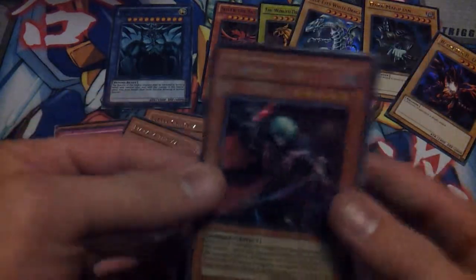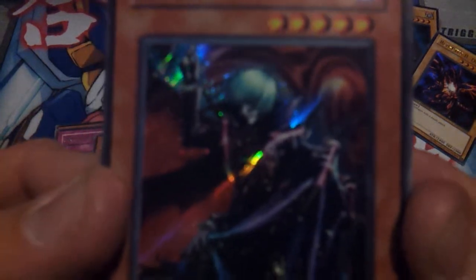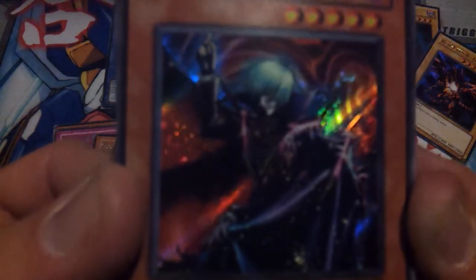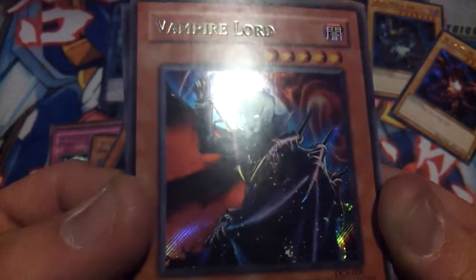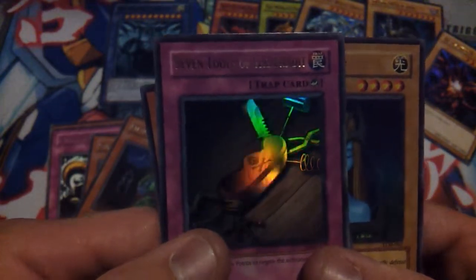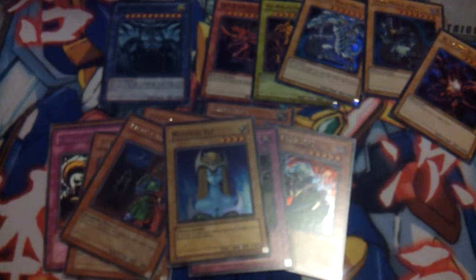Quick review of our hollows. I got a secret rare Vampire Lord — let's just get a good look at that guy real quick. He looks really cool as a secret. We also got Seven Tools of the Bandit, or Pocket Knife as it was known in Japan, and Mystical Elf. To pull a secret rare out of a Legendary Collection — that's really exciting.